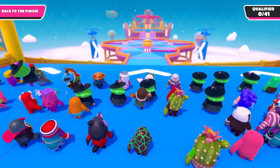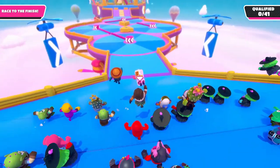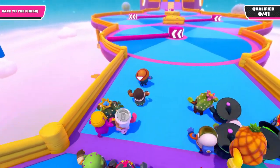Right out the gates, run straight ahead towards the ramp. At the top of the ramp, jump! When you land, you will gain a small speed boost. Be careful though, since it is very likely that you will fall over if you land on another bean.